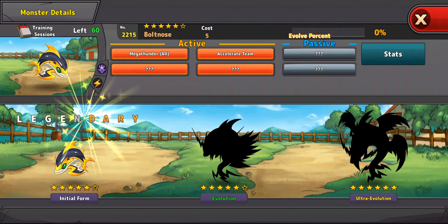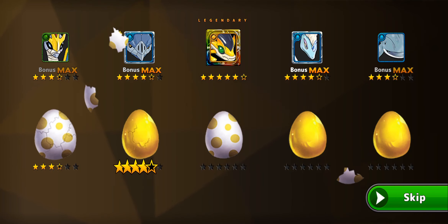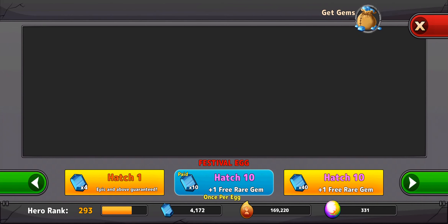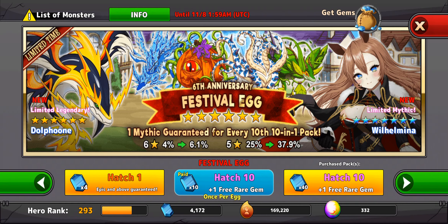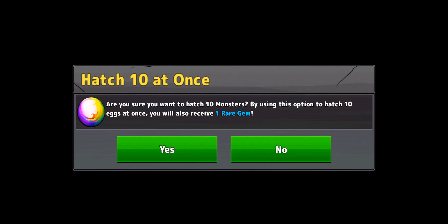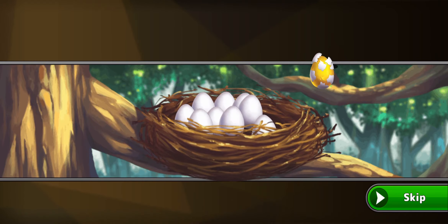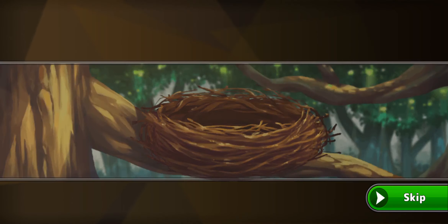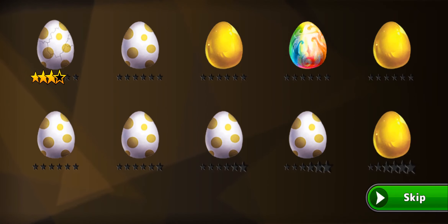It is Dolphoon — cool! So I'm only missing Dolphoon, Jungle Flipper, and Dolph Phoenix. Weirdly, Dolph Phoenix was like the first Dolphin, but I just never got it. It was in the standard pool for a while and I never got it from there, and then it became a limited one and hasn't ever come out of an egg when it's been featured.